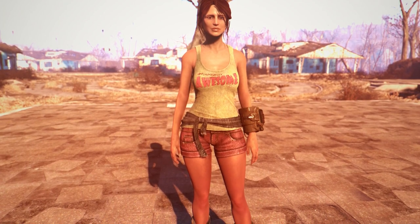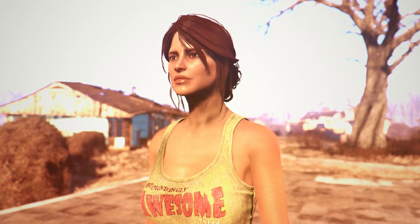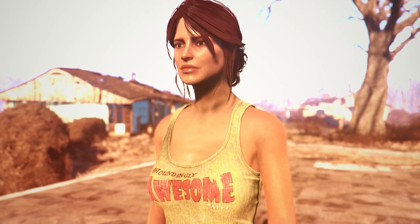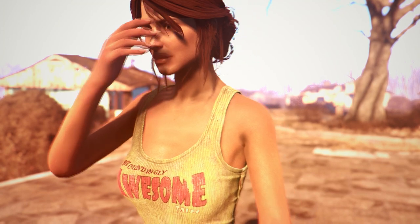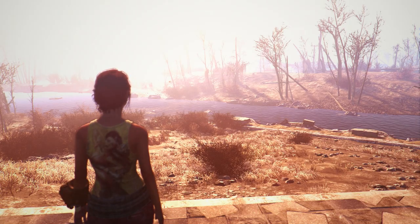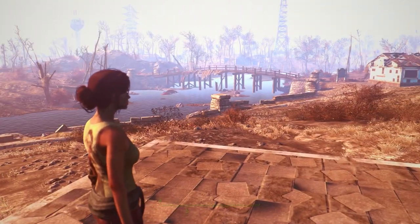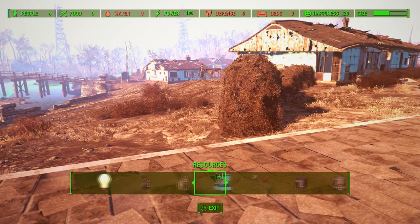Hey, what is up everyone, I'm Starlord and I have been getting a whole lot of messages lately from people complaining that they cannot find the structures tab in their settlement building menu. What that means is you've kind of screwed up your building mode, but don't worry because I ran into a similar situation a long time ago and I was actually able to fix it using mods. I purposely went and messed up my game just like you have, and as you can see right here I have my furniture, my power, but not my structures.